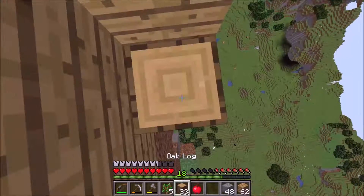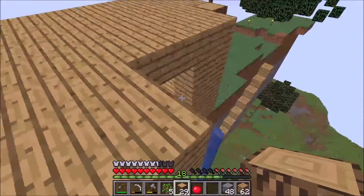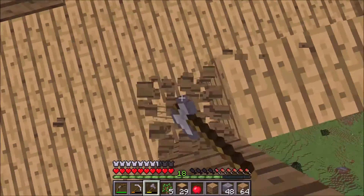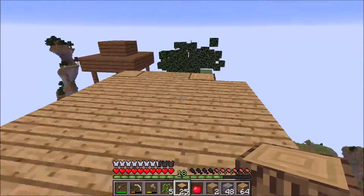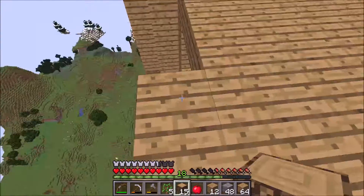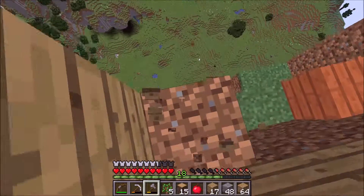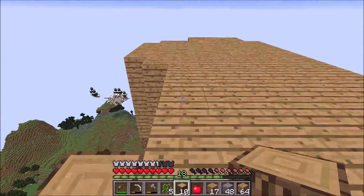I think it might actually be okay if we fall from this height because there's water everywhere down there, so we could dodge our way through. You guys might say this is a waste of wood, but there's so many trees down there — it's insane. I honestly want to make my house look cool and I think this is the best way.